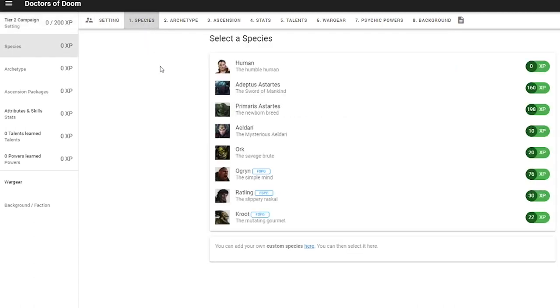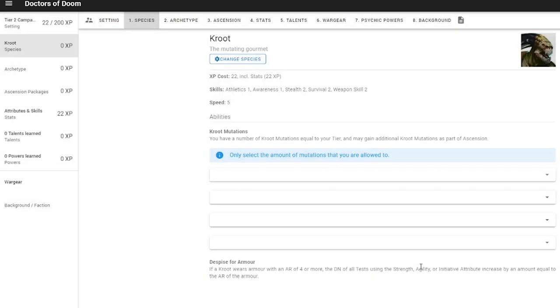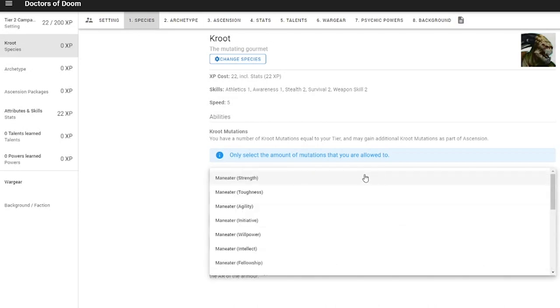Our species for this will be Crute. Unlike the human, the Crute species costs points, because he comes with a bunch of extra stats and abilities baked in. I'll add the choices for those abilities that he has. You'll find that with other species, they have their own unique abilities as well.